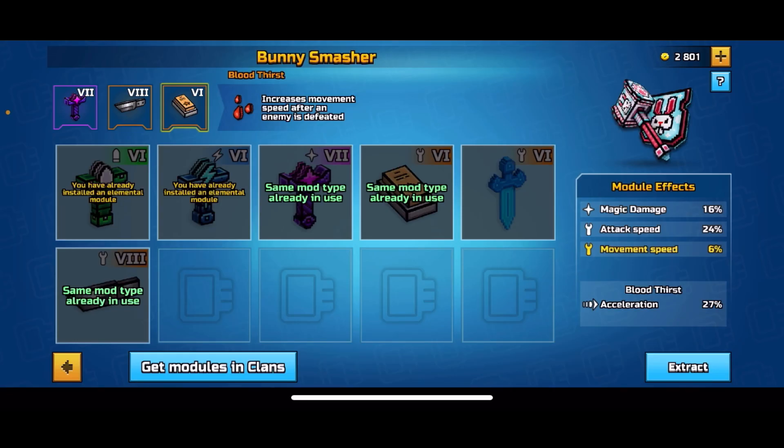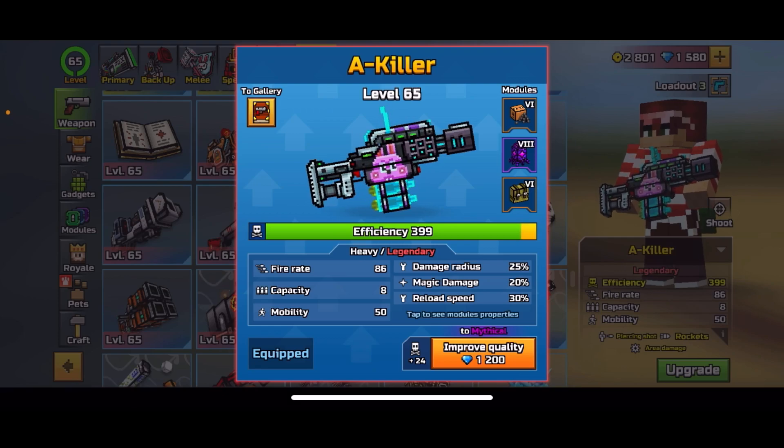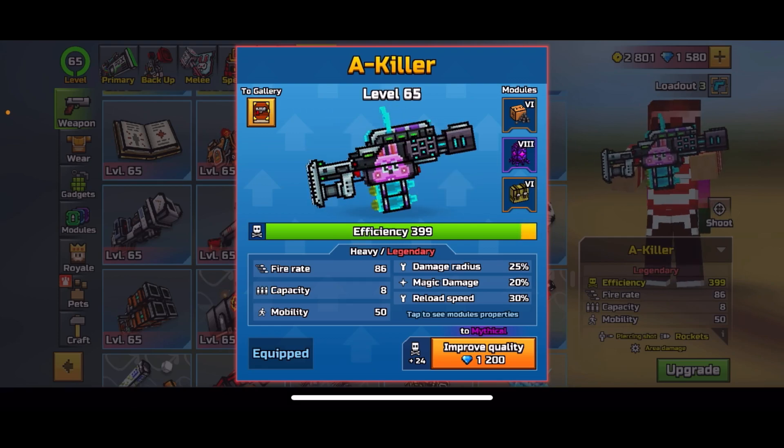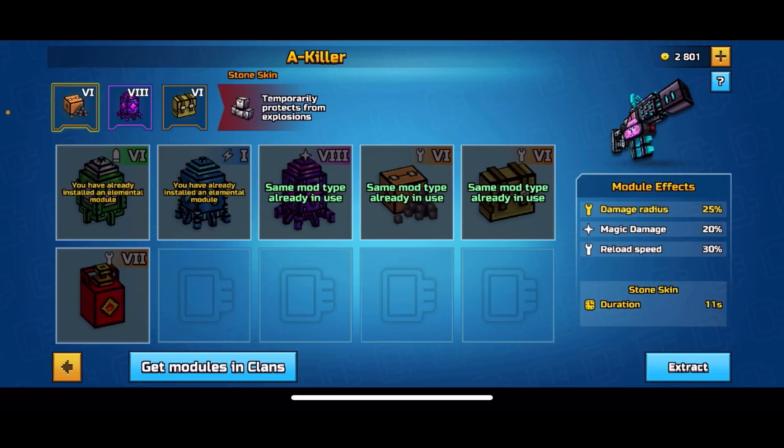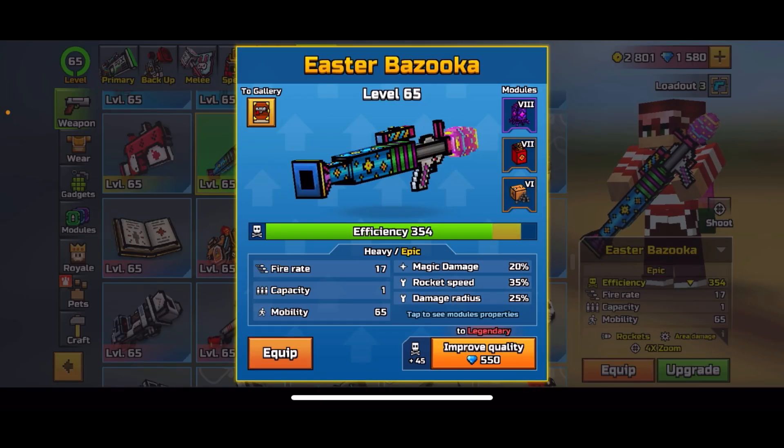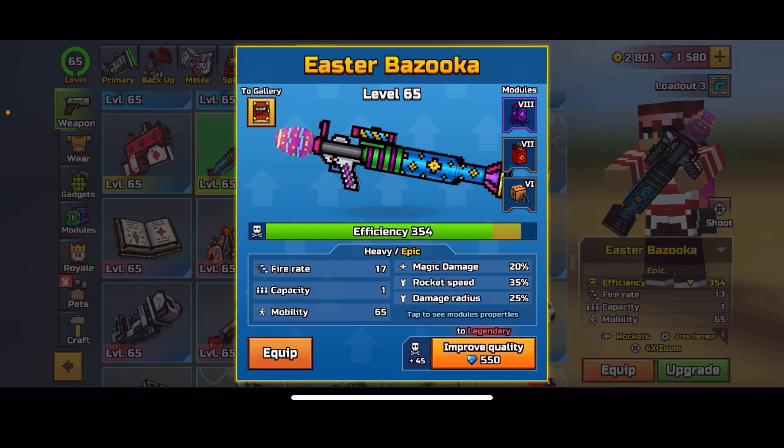For the melee I'm going with the magic module - it gives the most damage and increases attack speed and movement speed. For the heavy weapon I'm going with the magic module that gives more area damage and a backpack thing that increases reload speed. For the Easter Bazooka I'm also going with the magic module.